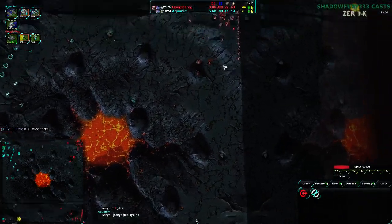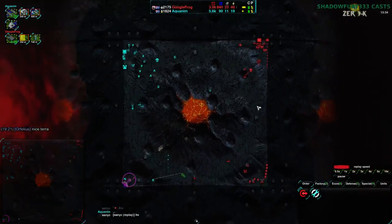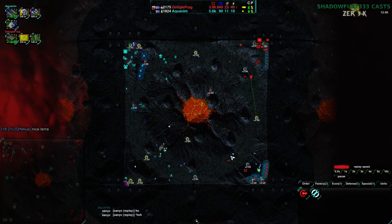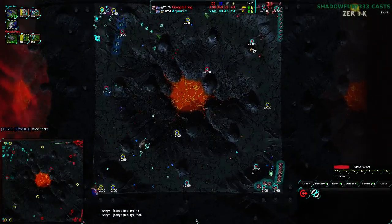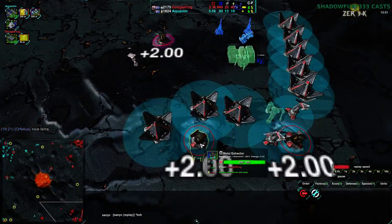At this point Aquanim has half the economy of GoogleFrog, a lot of that being Reclaim. GoogleFrog has seven mexes — that's 14 off the mexes plus a fair amount of Overdrive bumping it up, plus four from the Commander. While Aquanim on the other hand has three Metal Extractors plus Commander, plus whatever little Overdrive they're getting.